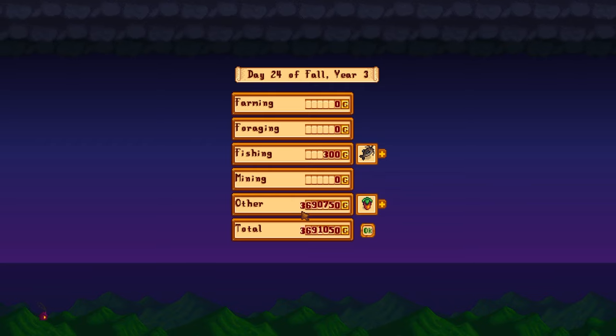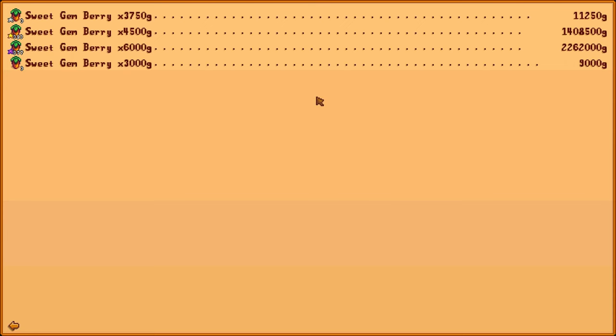Almost 3.7 million I got there from that one — that is the power of buff food and deluxe fertilizer. We get 6,000 gold for an iridium quality sweet gem berry, which is absolutely insane. So if you do that process you will make loads of money. Grow your sweet gem berries on Ginger Island, put them into the seed maker and just rinse and repeat until you have a full farm filled to the top with sweet gem berries.